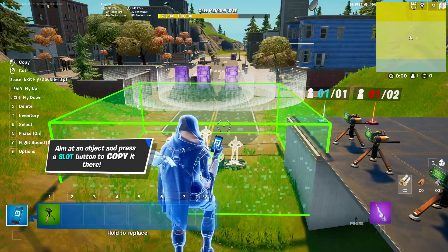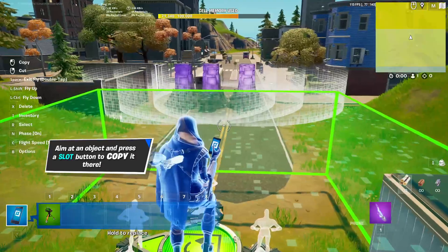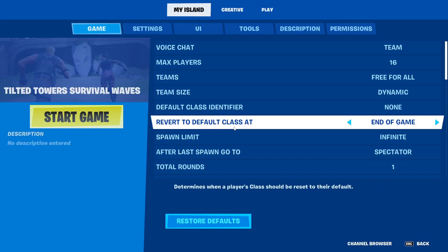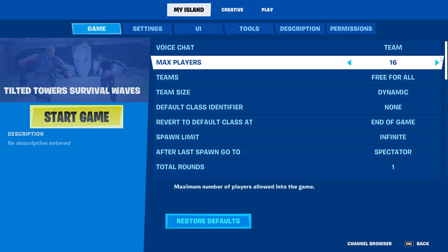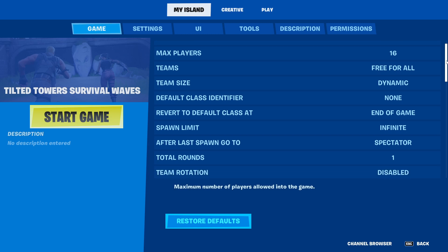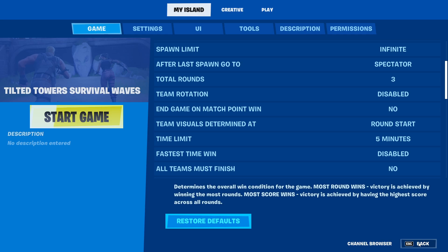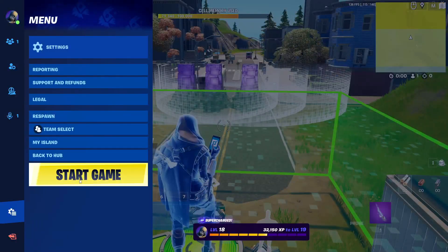So on each round it will get progressively harder. I need to go to my island, go into the game settings, and set the total number of rounds to three.